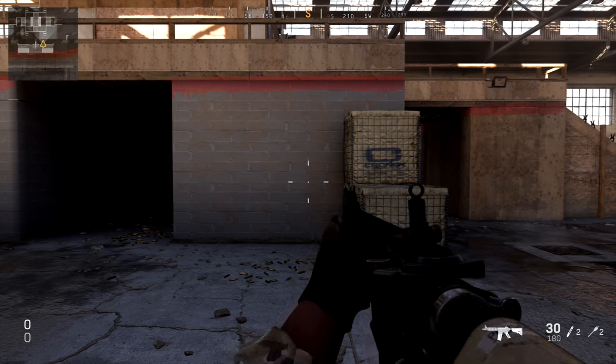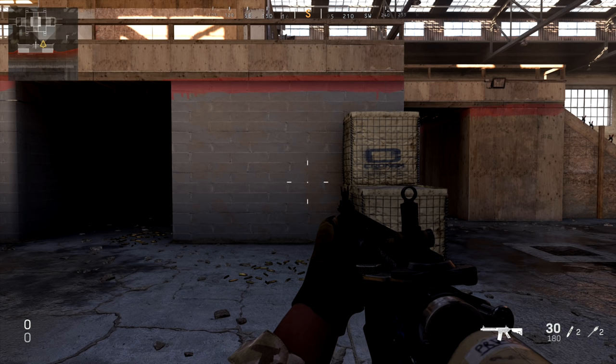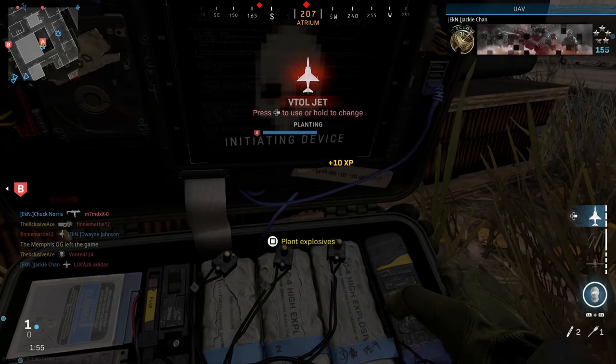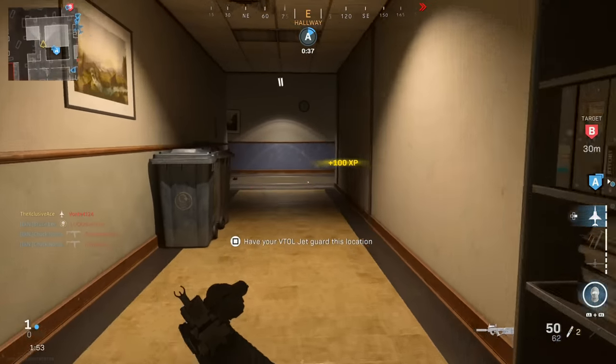I'm going to fade between the different barrels on the M4 — the only attachment changing is the barrel — and you can very clearly see the hip fire spread changing as the barrel changes. The general rule of thumb is: the longer your barrel, the wider your hip fire spread is going to be. Logically this makes sense — longer barrels are designed for long range and are nerfed up close, while shorter barrels are designed for close range. The problem is they don't tell you about this at all.